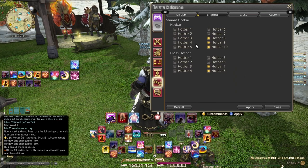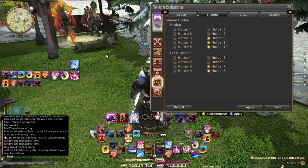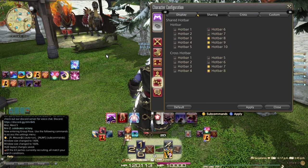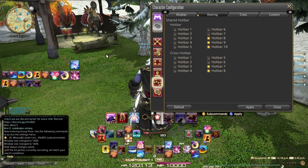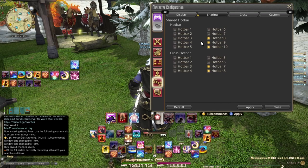Under sharing: your class and job act independently and each has its own setup with its own skills. If you want something shared between all of your jobs — since on one character you can play all the jobs and classes — you can set up a shared bar. Things like mounts, sprint, and limit break need to be on everything. Otherwise, you can have items set up specifically for your current job. I set crosshotbar 7 and 8 to shared and everything else is job-specific, and for regular hotbars 8 through 10 are shared while 1 through 7 are job-specific.